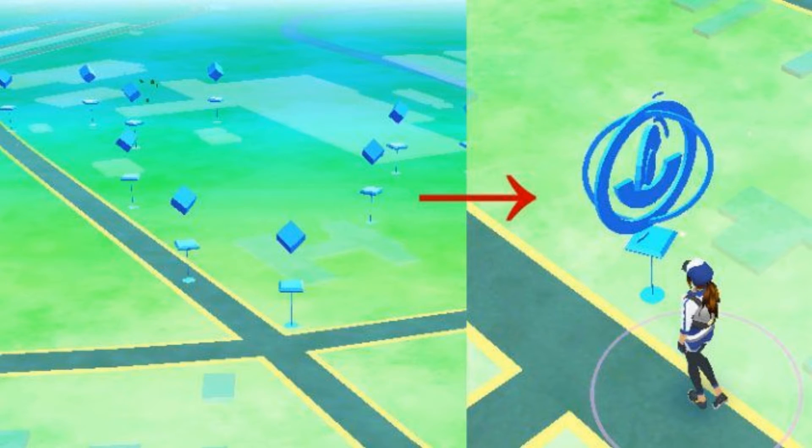PokeStops are set at landmarks around your area — very public and accessible places like historic landmarks or parks that are always open to the public. This is where you collect eggs, crystals, and other useful items. You have to be within a certain range to collect from a PokeStop, and when it's in range it will appear blue on your screen. Just click on it to open it.